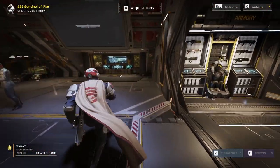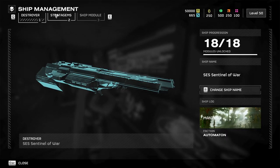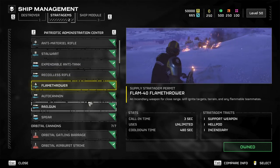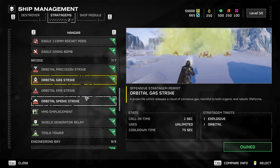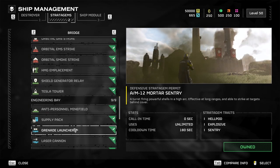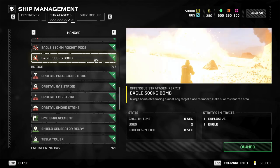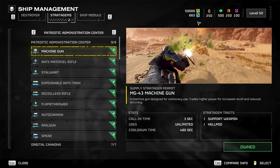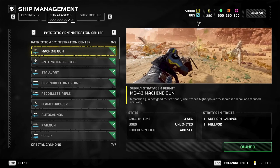Second, let's go to your stratagems, or your support stuff, just to keep it simple. These are the things that will support you in your missions. When you're on the ground, you can call on your ship for support — be it asking for a heavy weapon, artillery support, or even air support. Starting off, you'll see that most of these are locked. The way to unlock them is by purchasing them with requisition points and by leveling up, which you can see on the top right of your screen. Requisition points can be collected by completing missions.